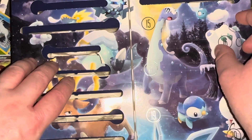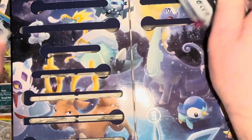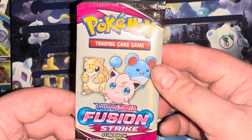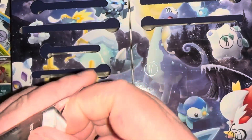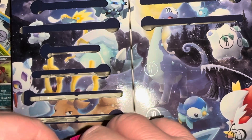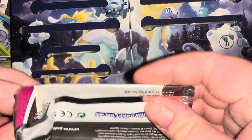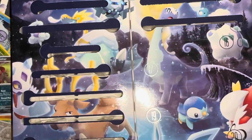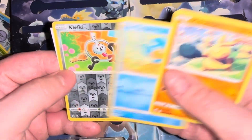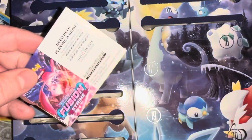Day fifteen — a fun pack, Fusion Strike but a different picture, we'll take it. These are a little bit old but what are you gonna do. Makuhita, Pamphlet, and full-body holo Clefairy. Meh — last one was way more exciting.